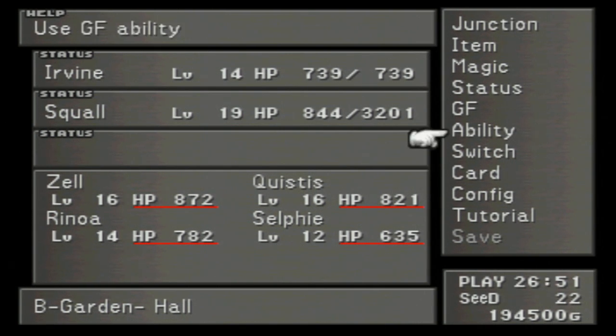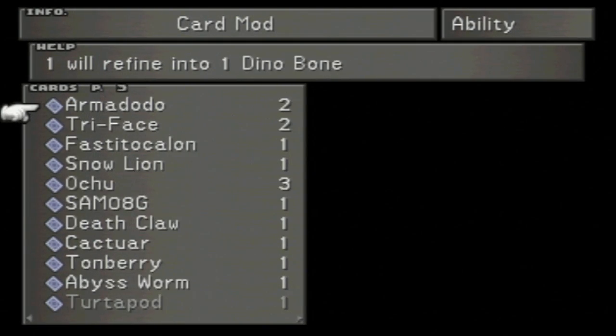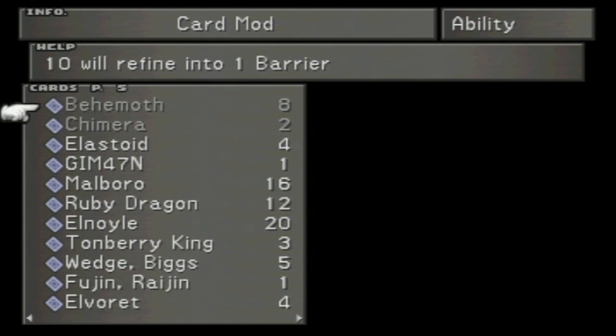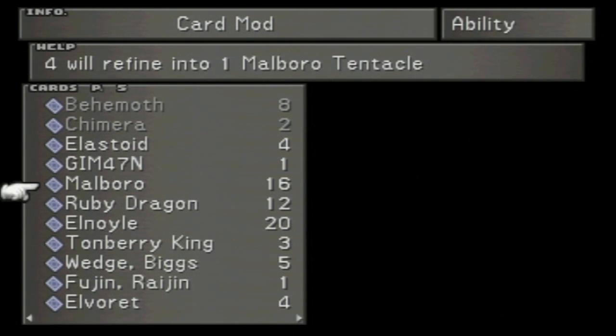So now what we're going to do is utilize that stuff. We go to Ability and Card Mod, and we are going to mod our 20 Elnoil cards. In the process, when Elnoil cards weren't an option, I also took other good cards like Ruby Dragons and Marlboros, and also Iron Giants from the guy, because those can be refined into good stuff. Marlboros can be refined into Marlboro tentacles, which we will need later.